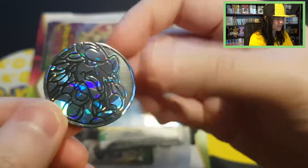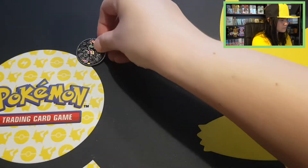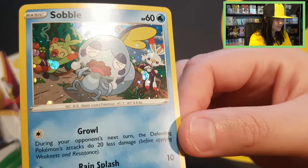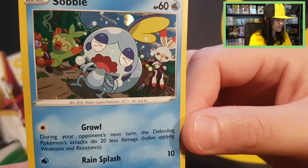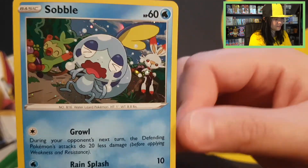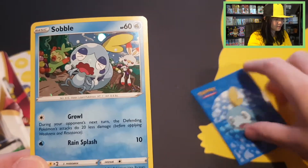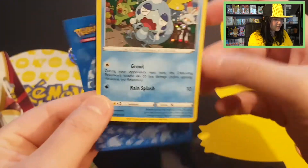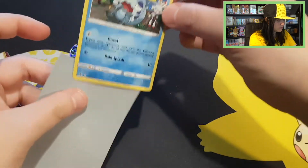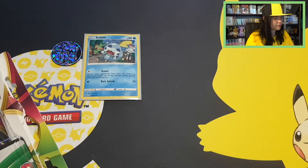Starting off with this Kommo-o coin. There we have it — cute Sobble! Grookey is happy because he's there with the food, and you can see Scorbunny is eating food while Sobble is crying. We have this sleeve here for you with the Sobble sleeve. You will be a beautiful Inteleon.